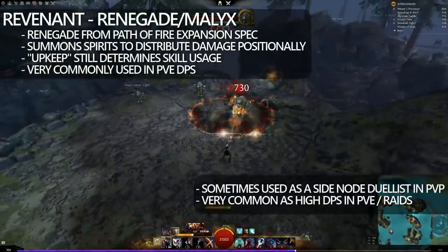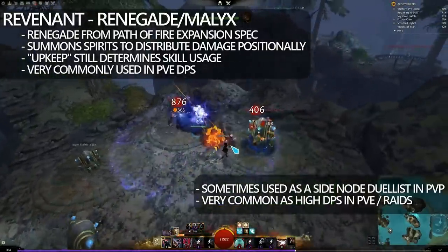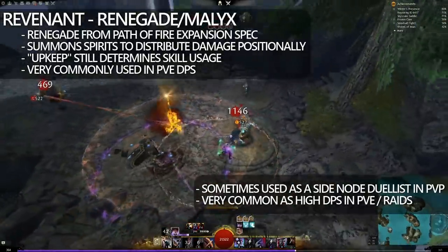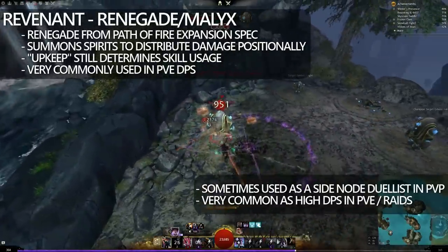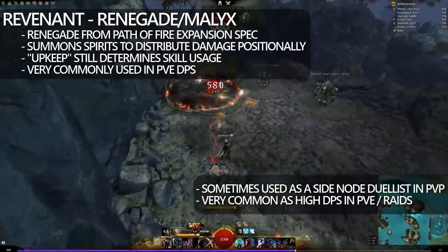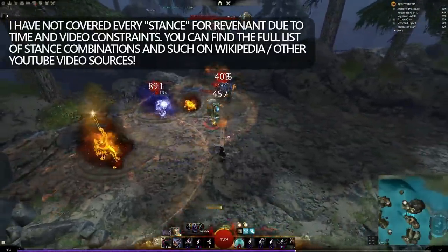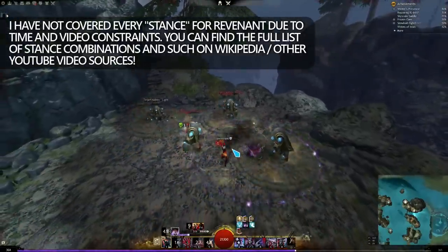And here we have Renegade Malix. Malix is another one of the core stances — it just so happens to be condition-based, and this is why it works well with Renegade. Renegade basically summons spirits to distribute conditions and damage underneath their position. They expire when killed or after a certain duration. Renegade does still use upkeep as the majority of its skill usage, and it is a very commonly used PvE DPS class. It's sometimes used as a side-node duelist in PvP, but not very regularly. I have not covered every single stance or every single combo in this video — I've done a very general approach to some of the builds that are used today.